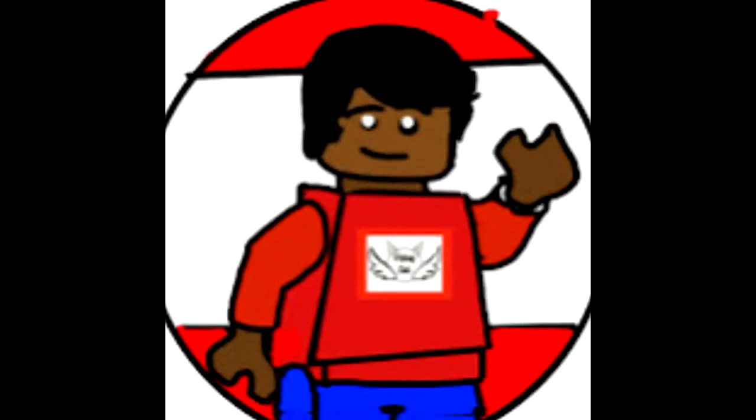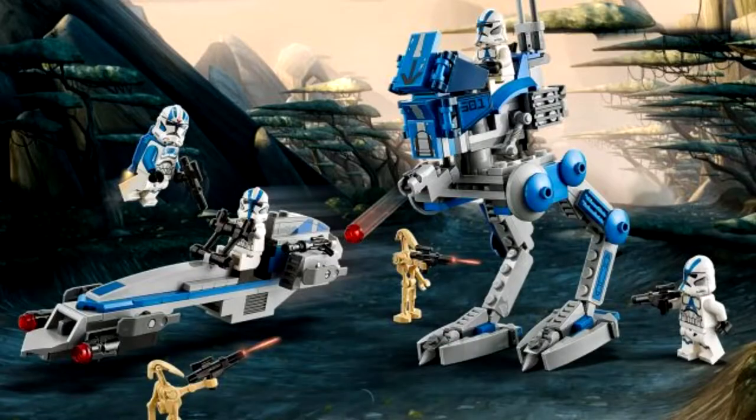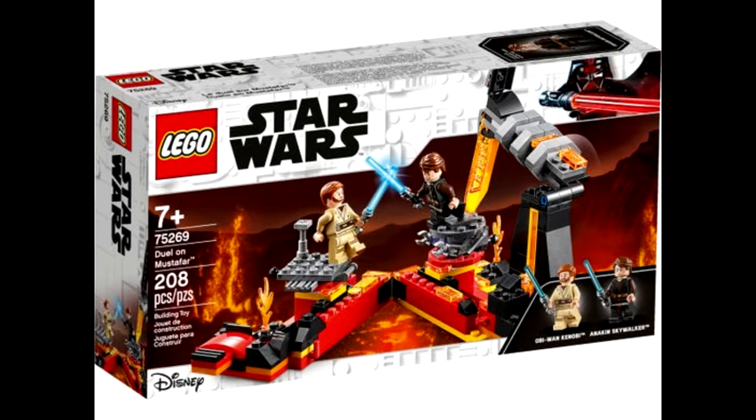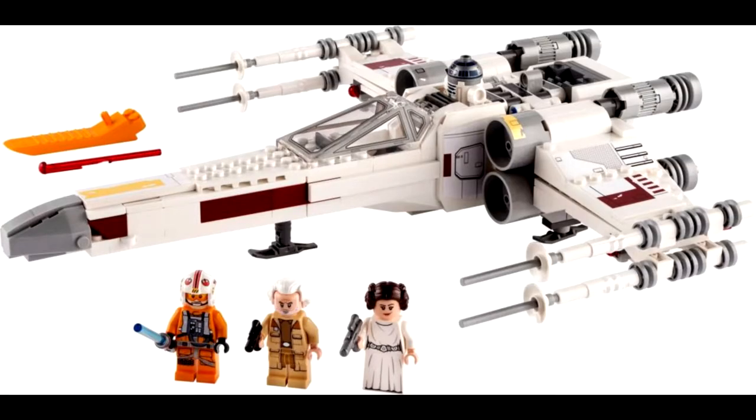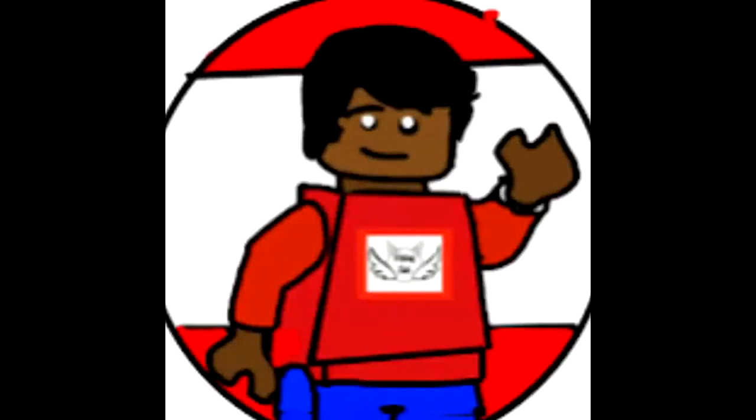The structure I'm going to go with for this video is: two micro fighters, two $15 battle packs, two $30 battle packs, two duel sets, two $20 to $70 sets — so like mid-range sets — and then three UCS sets. So let's just get on with the video.